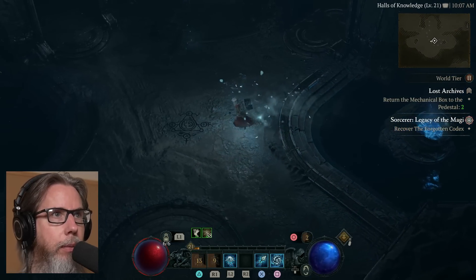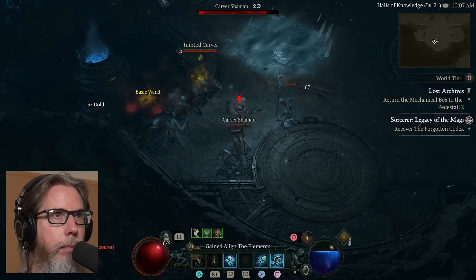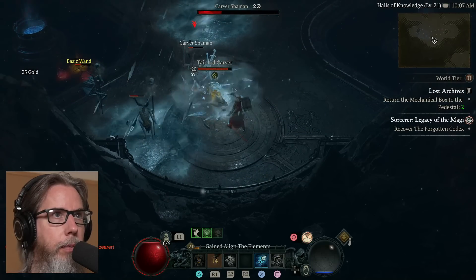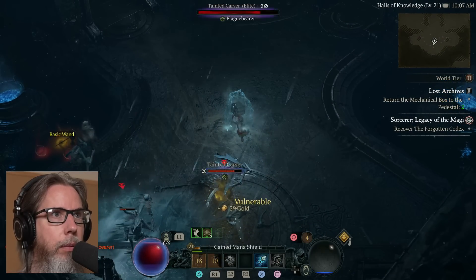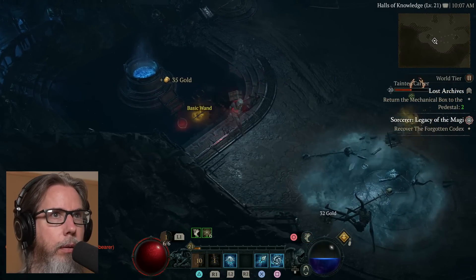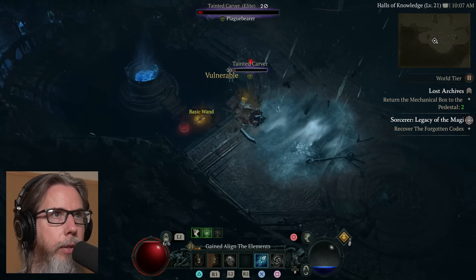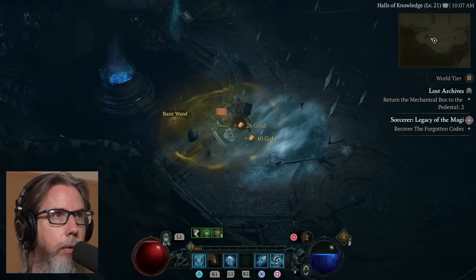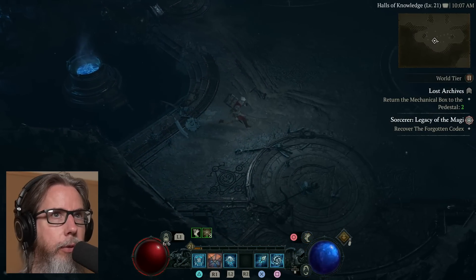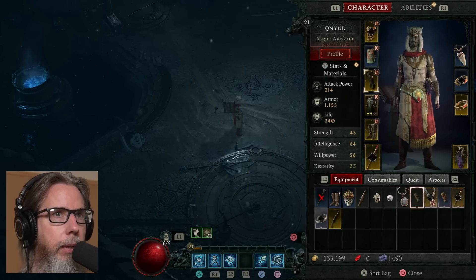There might be a chest or something. Three shaman — get that other shaman out of the way. I can't freeze this elite — or did I freeze it? I think I did. Take a look at my gear real quick. I have a rare wand — damage over time, lucky hit, damage to stun, vulnerable damage. And why not give it a try — I can socket something in there. Plus one rank of all conjuration skills, mana cost reduction — yeah, why not.